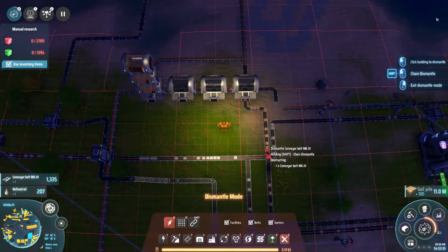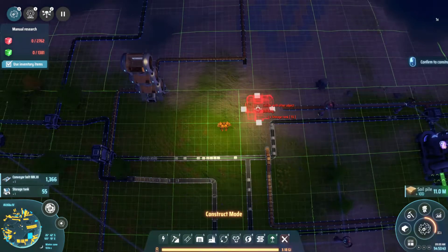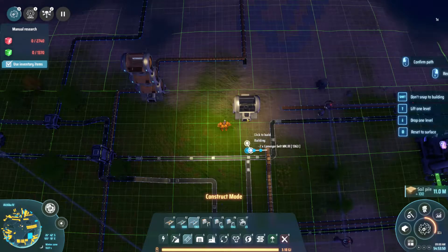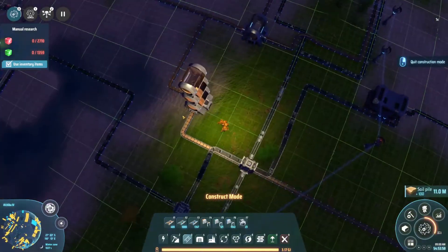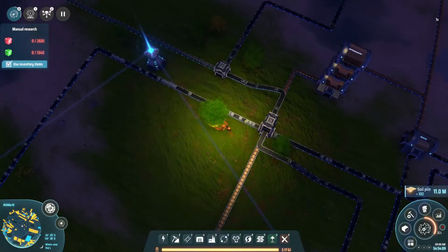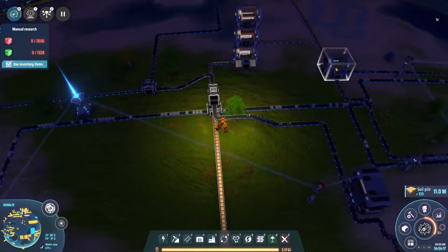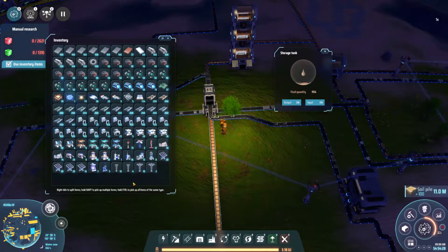I cut a few things out and took a simpler approach to how we're storing oil. We're just going to use the one tank and bring this over here — going in here and out this way. I don't think we need more than one. This oil should be flowing out all of these — yes, flowing out this way, perfect. We're also deleting this tree because it gets in the way. This is an awesome new quality-of-life feature — you can just directly dump liquids into storage tanks now. Huge quality-of-life feature, much appreciated.